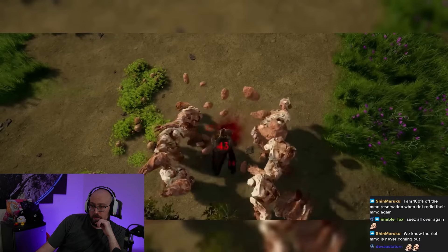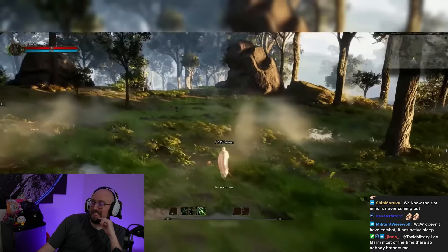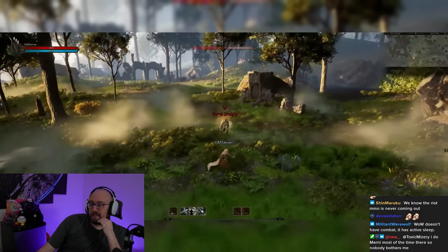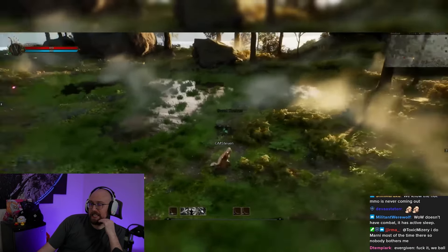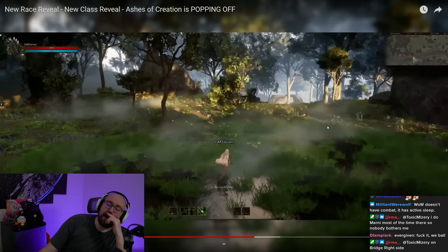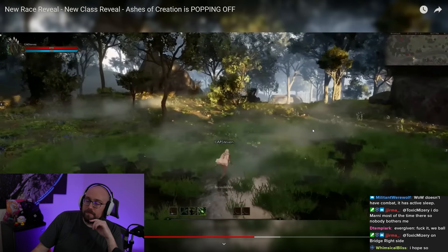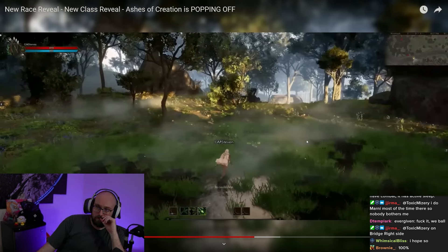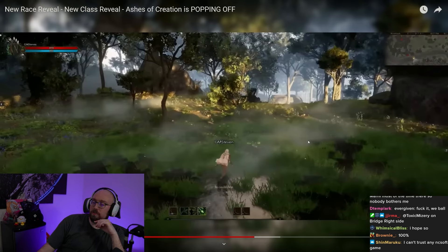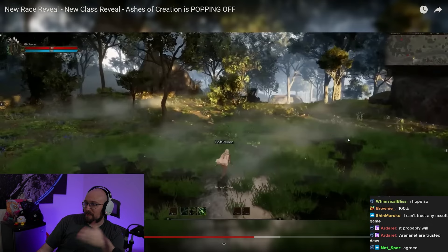Ashes of Creation's combat is labeled as 'hybrid' with two control schemes available — Intrepid are essentially copying Guild Wars 2's combat with some additional tweaks. Hopefully this month's showcase is primarily focused on that action-style control. Please tell me Guild Wars 3 is going to be released before Ashes of Creation — how funny would that be? Because if it's basically cut-and-paste from Guild Wars 2, then Guild Wars 3 should just blow this game out of the water.